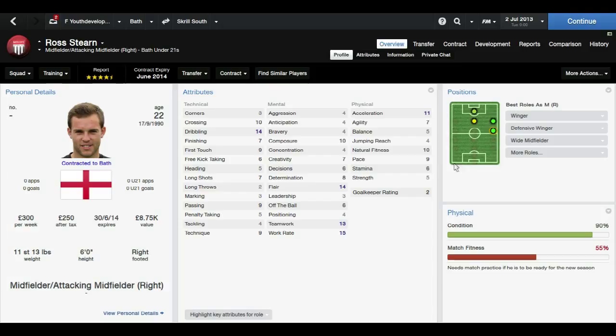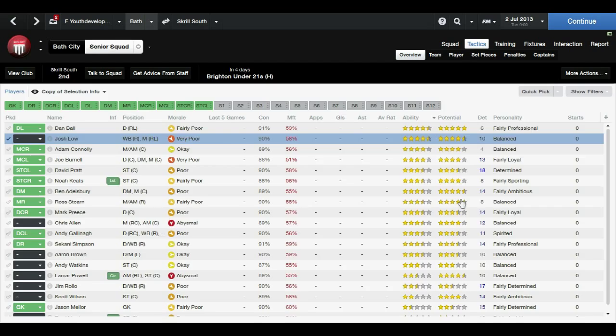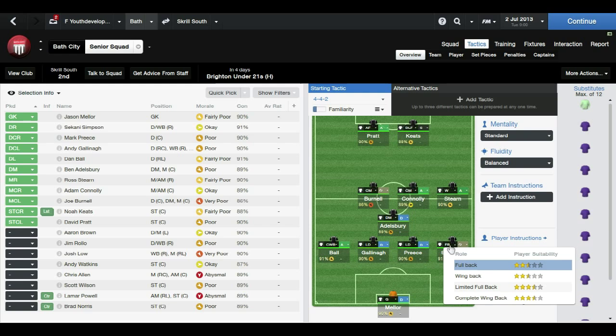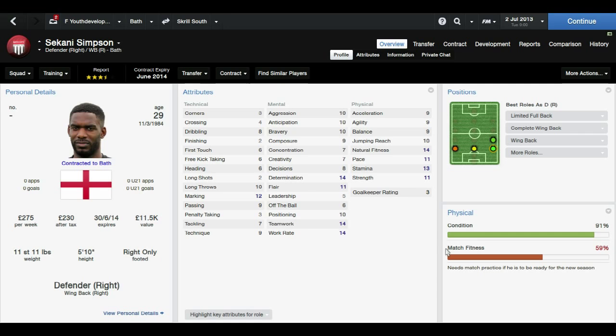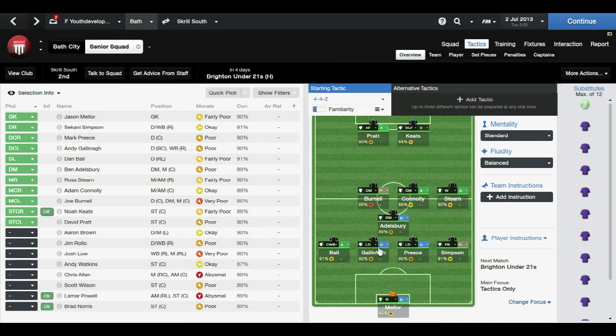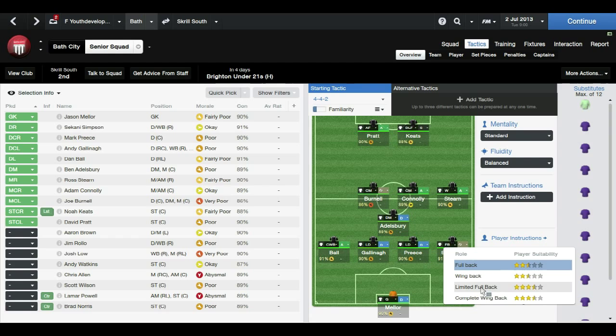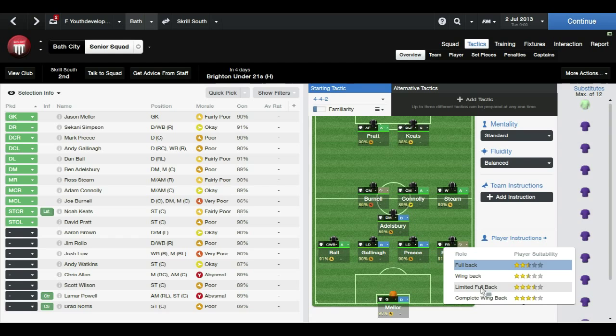I prefer this other guy — he's got a little bit of pace, really good flair, good crossing for this level, good dribbling, good work rate, good technique, good passing. So he's absolutely perfect and he's definitely going to be our right winger. I'm going to put him as a winger on attacking, because Simpson our fullback is better staying back. He's a limited fullback and he can't cross, so he's certainly going to be better as a limited fullback, which gives Stern the ability to just do whatever he wants up and down that wing.